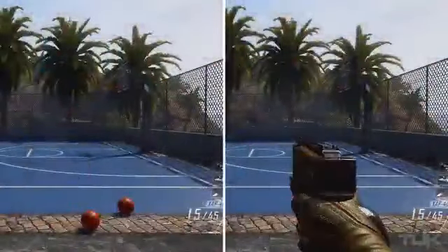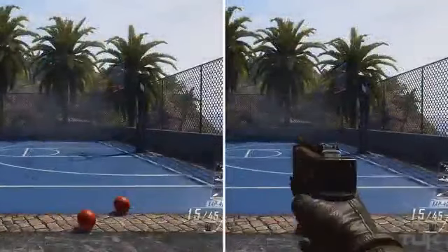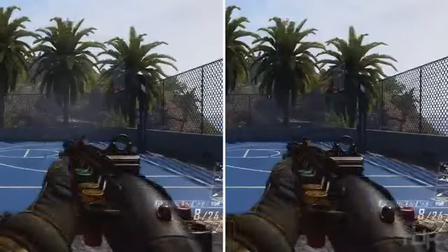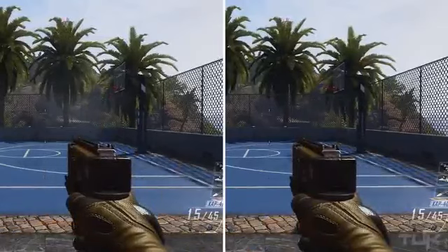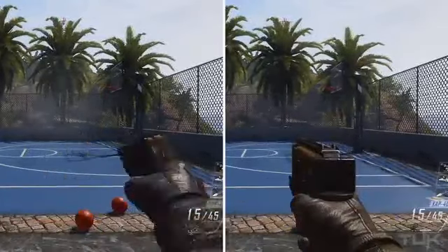I'm just gonna quickly show you some of the side-by-side comparisons so you can clearly see how much Fast Hands affects weapon swapping. To make sure the tests were as accurate as possible, I went through each weapon class and swapped to the same weapon just to erase as many variables as possible, which is always very important when doing tests. Surprisingly, the swap times were all pretty much the same between weapon classes — you see the same effect and speed difference with every single one.